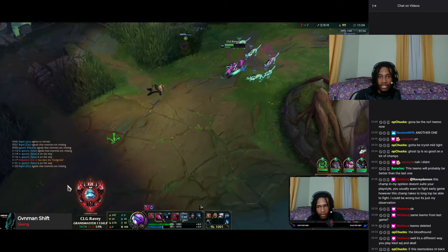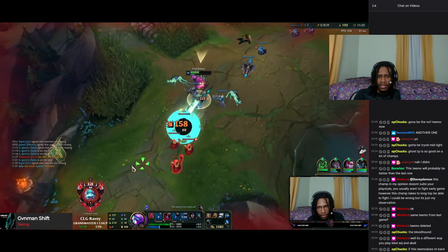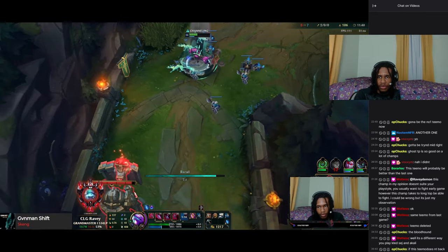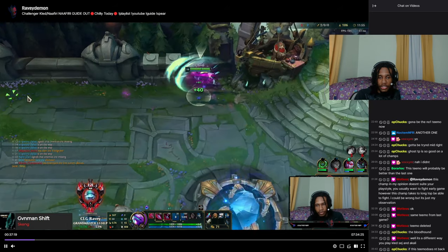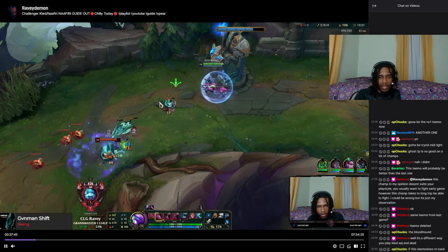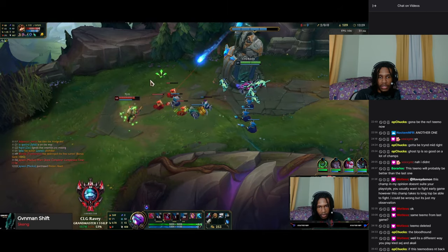Basically what you're seeing is me being patient, landing Qs, and then going in. I went in early because I was that far ahead — and you can do that too. When I went in I just ran away and landed a Q afterwards. I don't want to stay in the fight too long because you'll give him a chance to deal damage back. Then Eclipse proc comes back to lane, and now I'm pressing my lead.